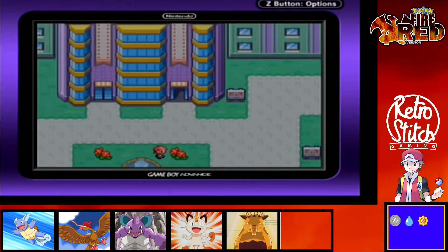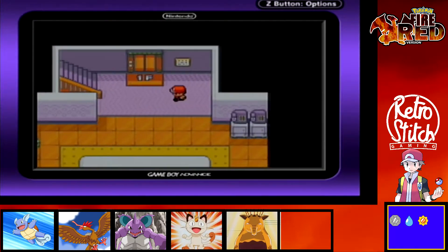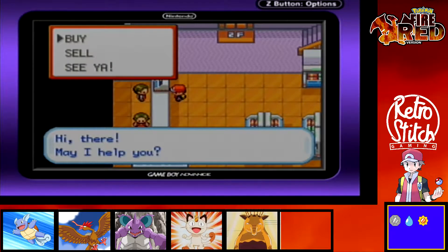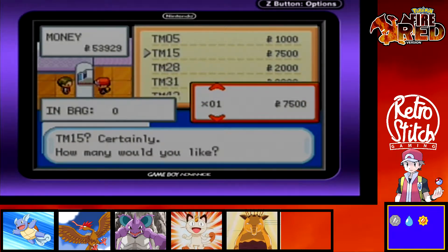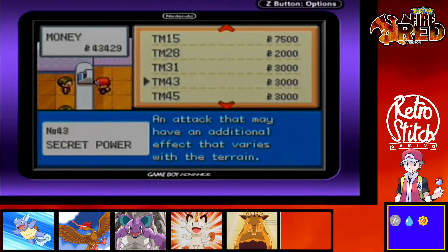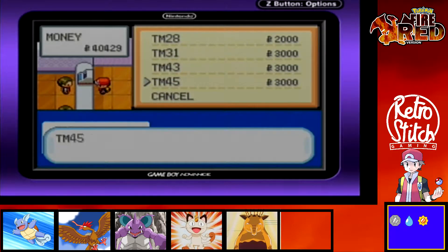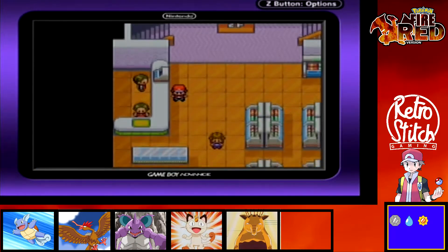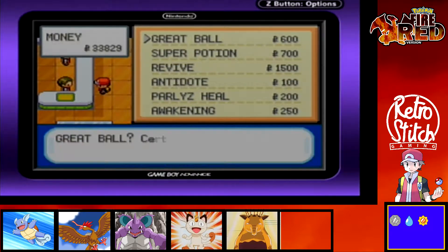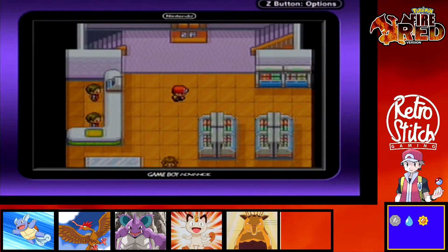Let's make our way to the department store and do a little bit of shopping. We've got some TMs here — I'll buy a couple of the good ones just in case. Brick Break is a decent move so I'll buy that for some fighting-type coverage. Secret Power is always a good move so we'll buy that too, and Attract — yeah, why not, it can be a decent move. Let's also stock up on some general items: a few Great Balls, some Super Potions just to be safe, and a couple of Revives. That'll do.